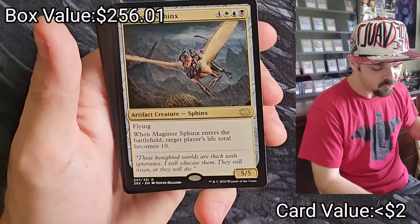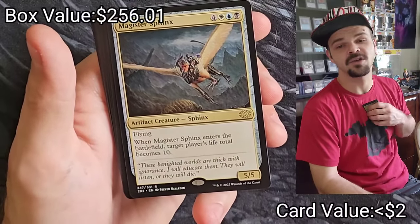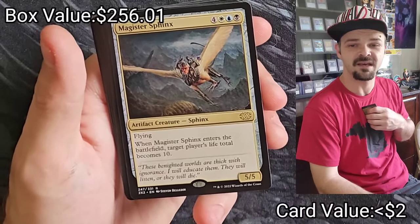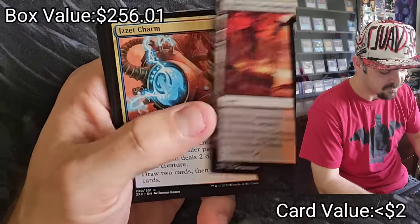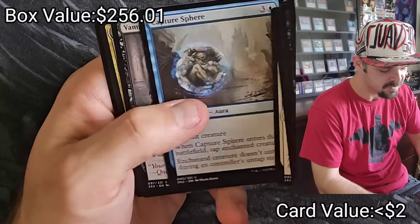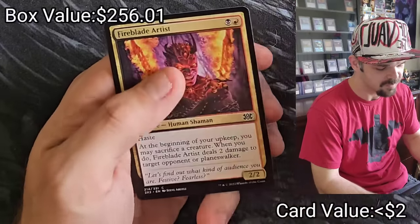Magister Sphinx — when it enters the battlefield, target player's life total becomes 10. I don't want to play this because I feel like it's so mean in Commander. Bractos Charm, Capture Sphere, Vampire Sovereign, Call of the Feast, Dark Dweller Oracle, Rampant Growth.